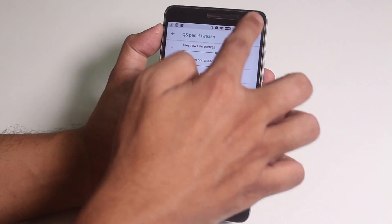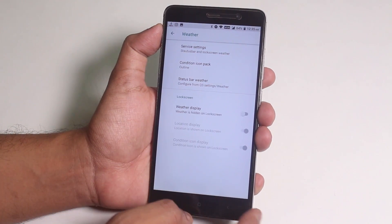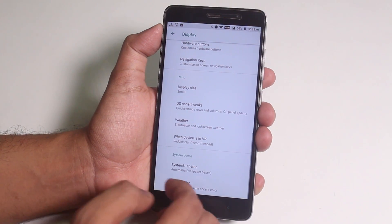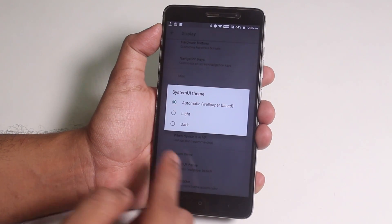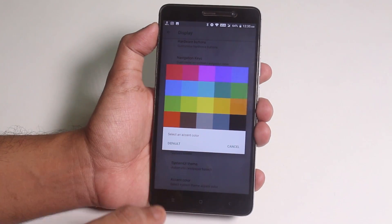We have quick pull-down here too, along with some weather customizations. You can change the system UI colors to light or dark as you wish, and there are many accent color options to choose from.